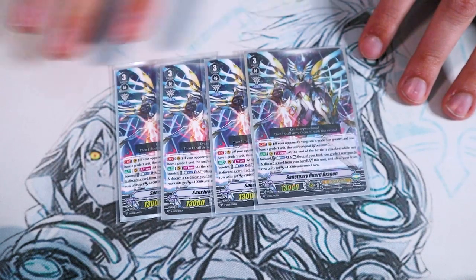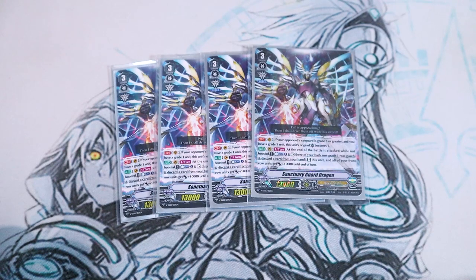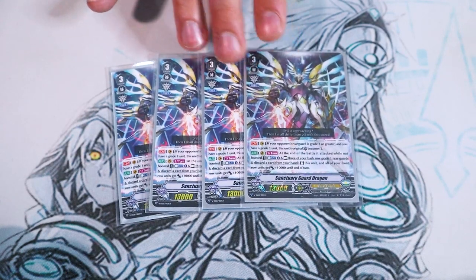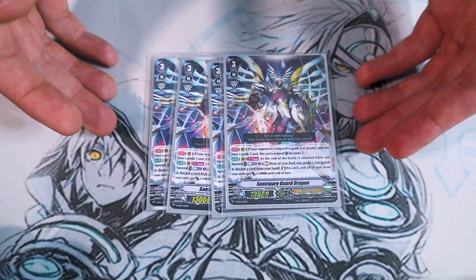The second skill is at the end of the battle that it attacked, you counter blast one, rest three back row grade one rear guards, discard a card, and you can re-stand it — giving your whole front row 10k. It doesn't lose a drive check, it keeps the crit. So it's kind of a simple 'go in your face, re-stand, attack four times' deck, but the skill is really good overall.